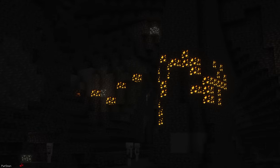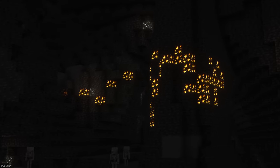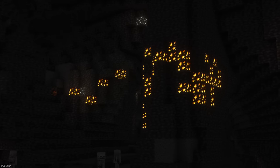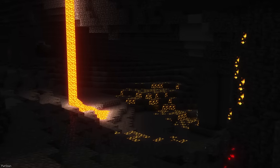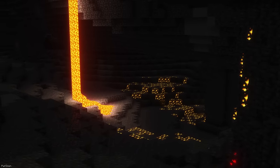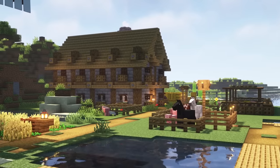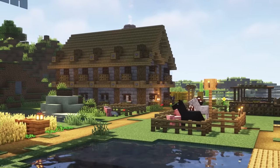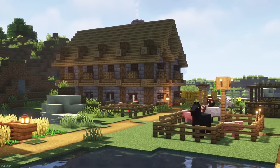A pack that should help with gaining materials is Larger Ore Veins. As the name suggests, ores like Iron, Gold, Copper and Coal will generate in much larger veins. However, the spawn rate of these ores has also been slightly reduced, so that the Datapack isn't too overpowered. It seems the developer also has some other packs on their profile, which can do the same thing for the likes of Diamonds and Ancient Debris.